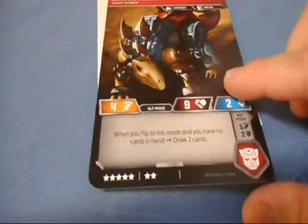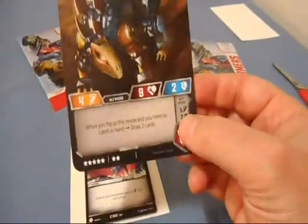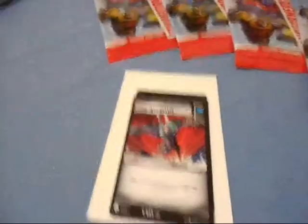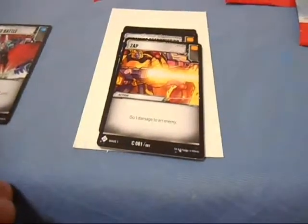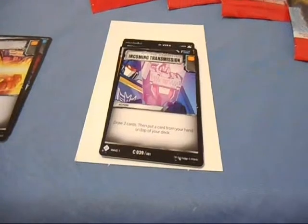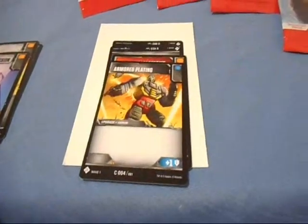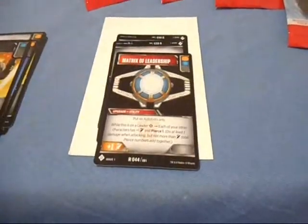We got Dinobot Snarl as our character card — that's alt mode and robot mode, and of course it's foil. I love the Dinobots, they're cool. For battle cards we have: Leap Into Battle, Zap, Incoming Transmission, Armoured Plating, Matrix of Leadership — that's cool because it's the Matrix — Disarm, and Armed Hovercraft. Interesting. I'll put the battle cards up there.